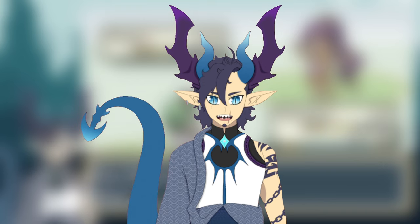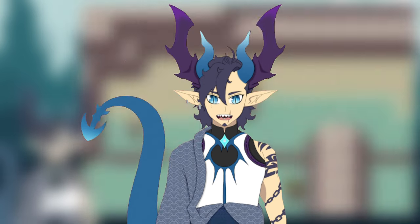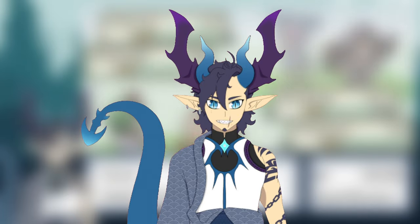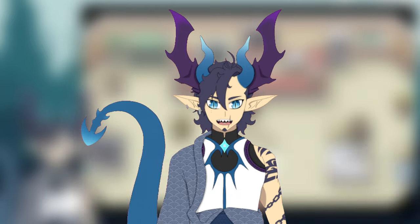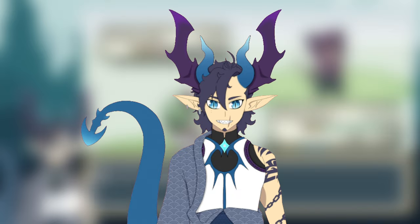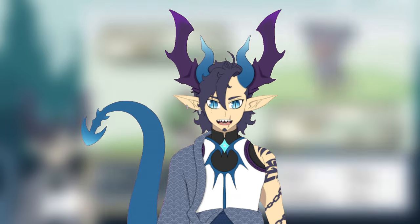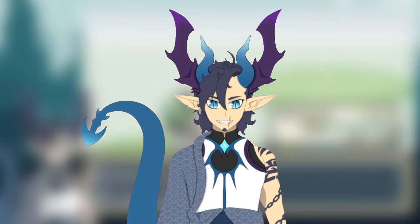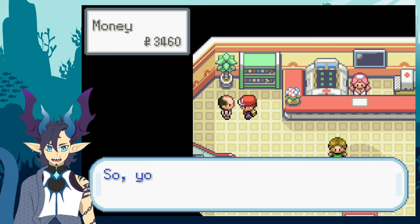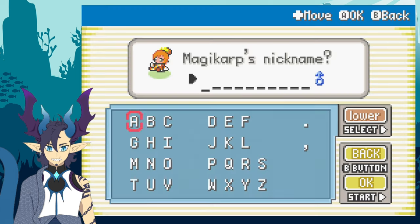So essentially I breeze through this entire area up to the cave, do a little grinding with trainers, beat them up, get the money, and after that I do some more grinding because I feel a bit underleveled. I then happen to buy the secret Magikarp for 500 bucks — yes, I'll take it!